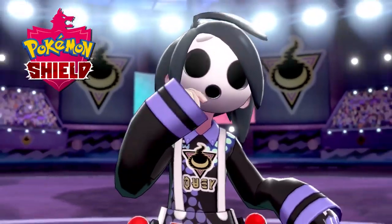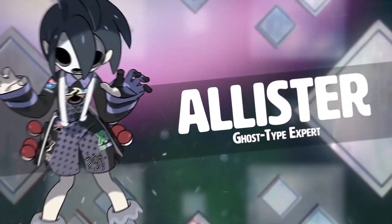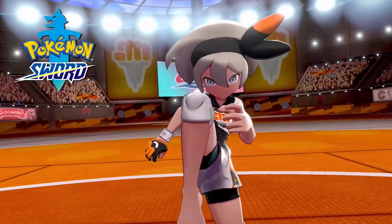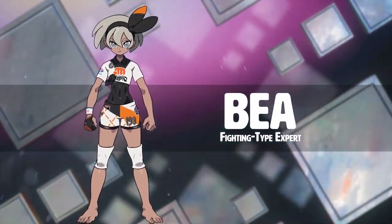Coming up next, we get introduced to two new gym leaders, Alistair and Bia. What's interesting about these gym leaders is that they're version exclusives. If you play Pokémon Sword, you're going to have to fight Bia. If you play Pokémon Shield, you're going to fight Alistair. I think the last time Pokémon did version exclusive gym leaders was with Pokémon Black and White, so maybe there is a connection between Sword and Shield and Black and White. Maybe that little C Gear on the wall isn't just an Easter egg and maybe you'll get one after all.